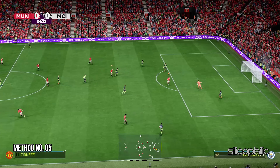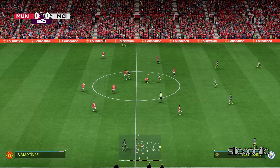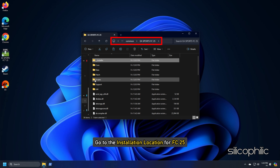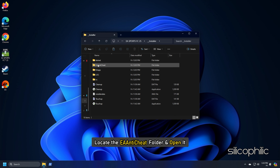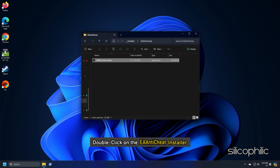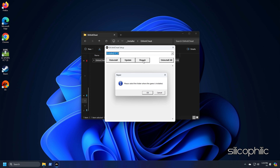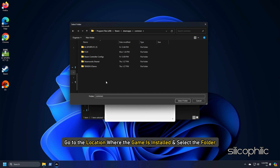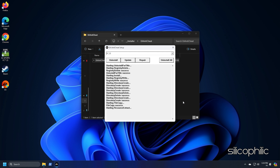Method 5: Reinstall the EA Anti-Cheat. Go to the installation location for FC25, open the folder, then open the Installer folder. Locate the EA Anti-Cheat folder and open it. Double-click on the EA Anti-Cheat installer, select your game, and click on the Repair option, then OK. Go to the location where the game is installed, select the folder, and click 'Select Folder'. This will repair the Anti-Cheat.